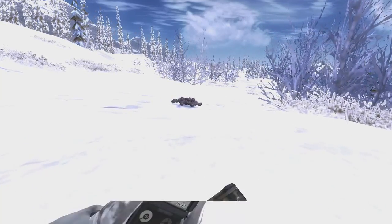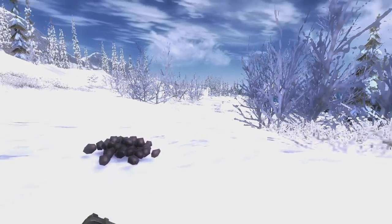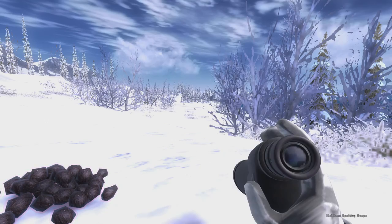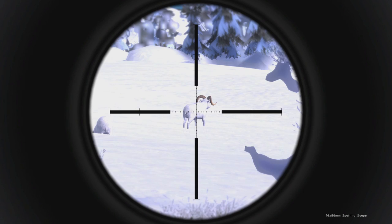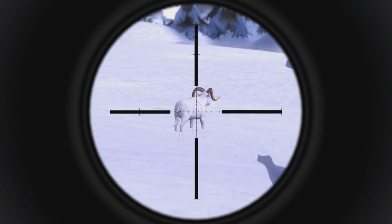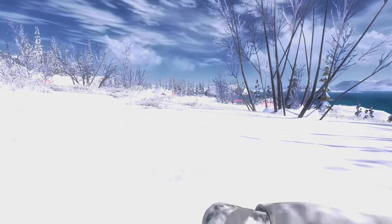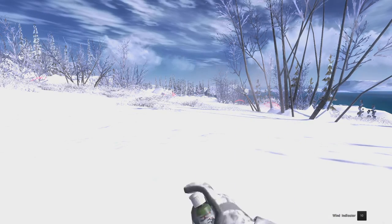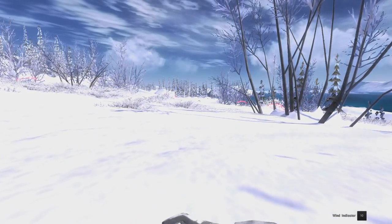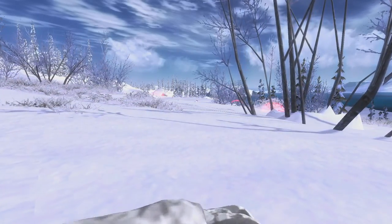Found some fresh droppings right here and looks like right there we might have found our first two male Dall Sheep. They look like they could be 140s so we'll go ahead and see if we can't close the distance and take one out. Another good thing to do is always check your windage before you start a stalk, and it looks like the wind is blowing right at them, so we'll have to try to get into at least 30 meters and take a pretty quick shot.